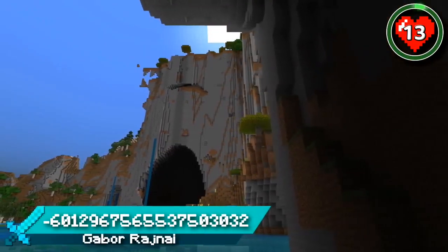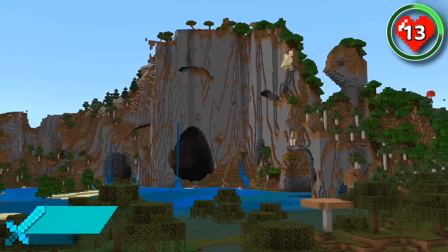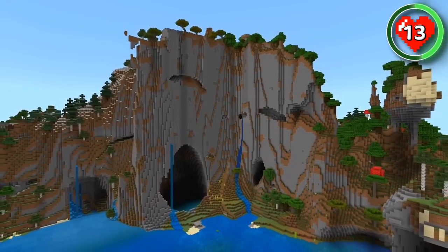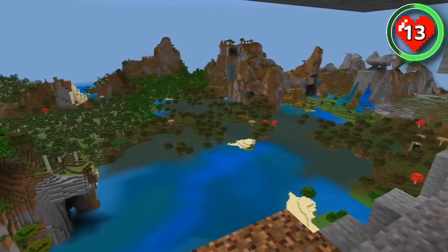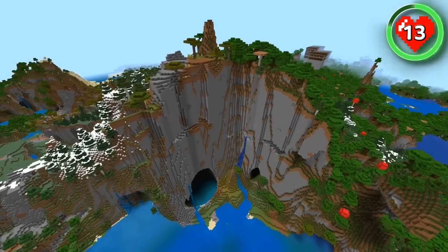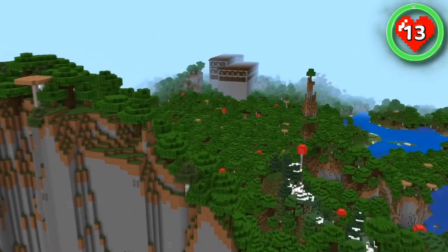Speaking of exposed caves, this seed spawns you right next to one of the most interesting ones we've ever seen. It's like a giant egg-shaped cavern that sits at the bottom of some intimidating cliffs, making for stunning visuals. Build yourself a cliff-based base to look out over the surrounding landscape, and you can use the cave below as an epic base entrance that leads you up to your build above. There are so many creative things you could do with this one — and if you need resources, it looks like there's a mansion not too far away.